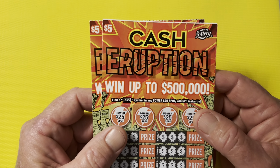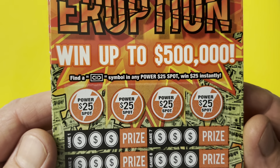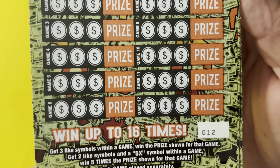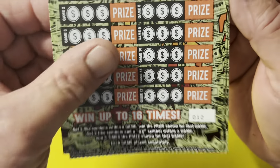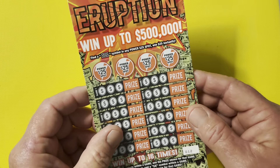Today I got a $30 session. Got a couple $5 tickets called the Cash Eruption, a $10 Mystery Multiplier, and the Monopoly Doubler. We got ticket number 12 and 13, and we might reveal a 5X as well.